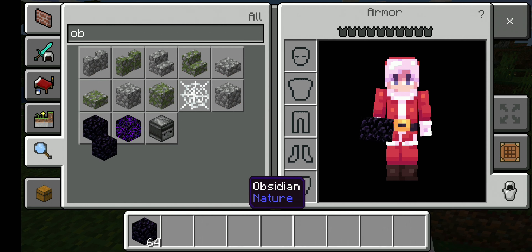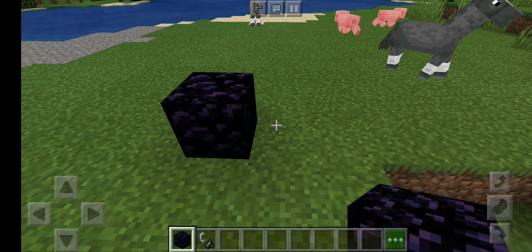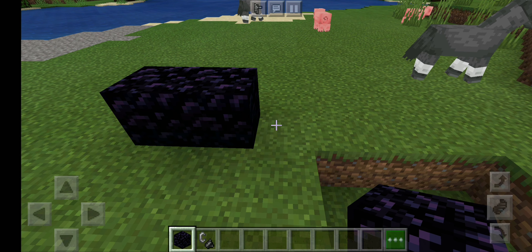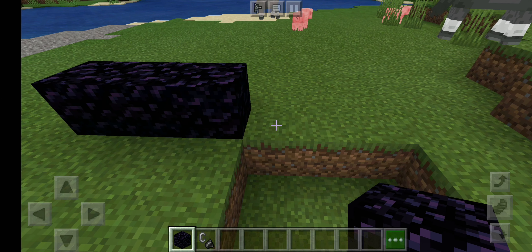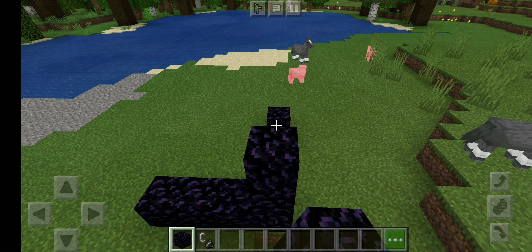First, I'm going to check the normal portal. I'm going to check 4 blocks and 5 blocks. I'm going to do a rectangle in the portal. I'm going to use the flint and steel. I'm going to open the portal and go to the other side.